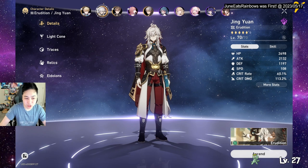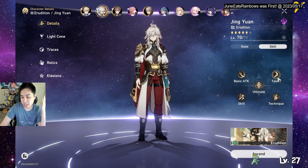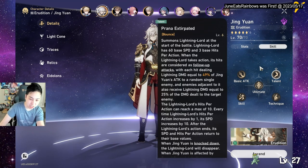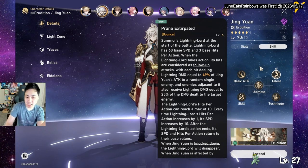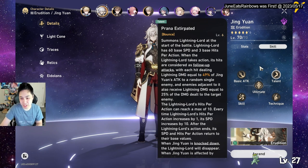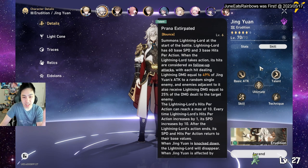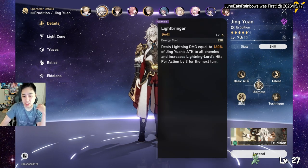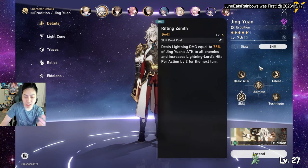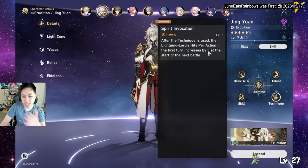He's freaking OP. I enjoy him because he's pretty much two characters in one. If you look at his talent, he summons a Lightning Lord that does damage based on his attack, and it hits adjacent enemies for 25% of the damage. It starts at 60 base speed and three base hits, and each time he uses his ultimate or skill it gets two actions. Every time it increases its action count, it gains extra attack stacks and 10 speed. The technique increases it by three.